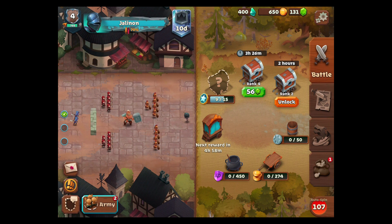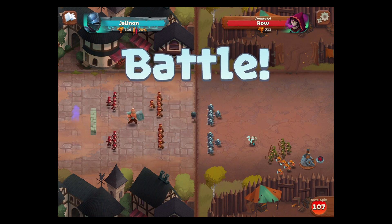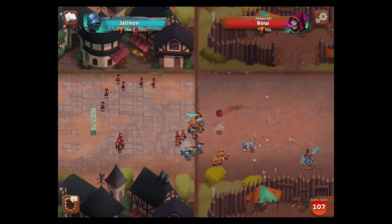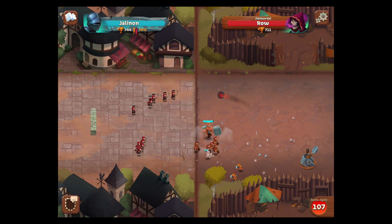We're going to turn on the auto-spin feature. Right now I've got my assassins in the back - they teleport to the other side. We've got our bomb trap in the front. We should take out one whole unit, sometimes two like that. Oh, this guy's got the catapult but we actually survived it this time. We're high enough level we can survive one shot.